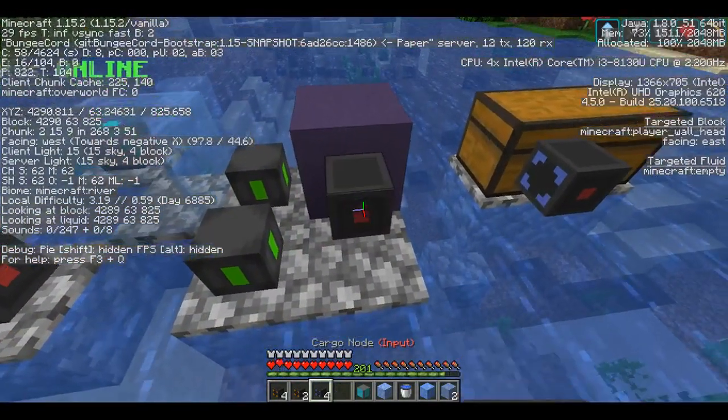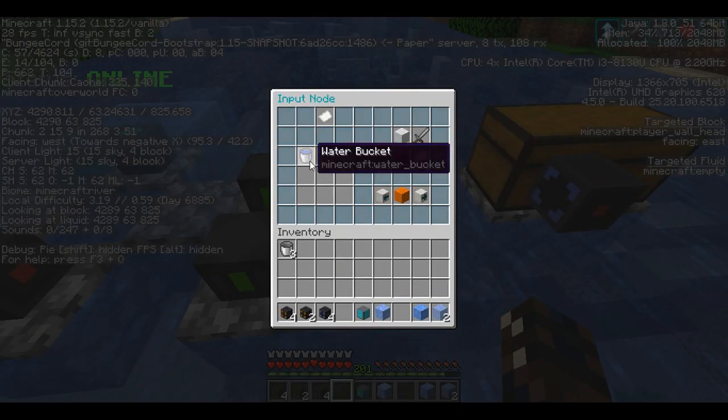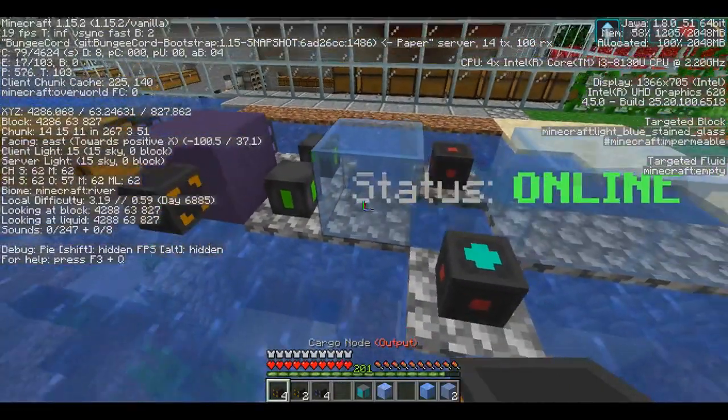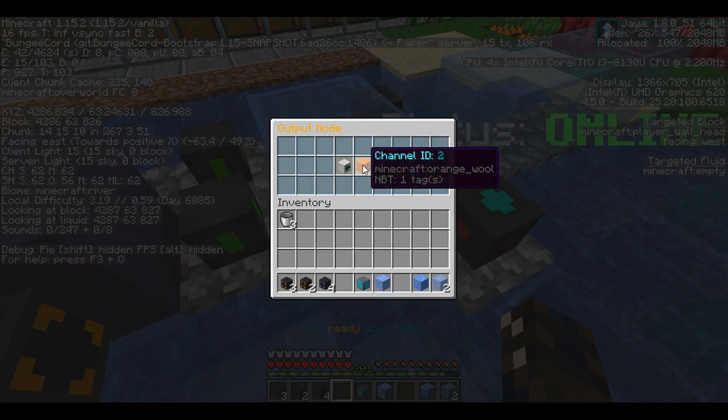Then we're going to go back to this side, put in our input node and put it on channel two for our water bucket. We're coming back over here and we're going to set it up so that's on channel two as well, with this output node on our first freezer.